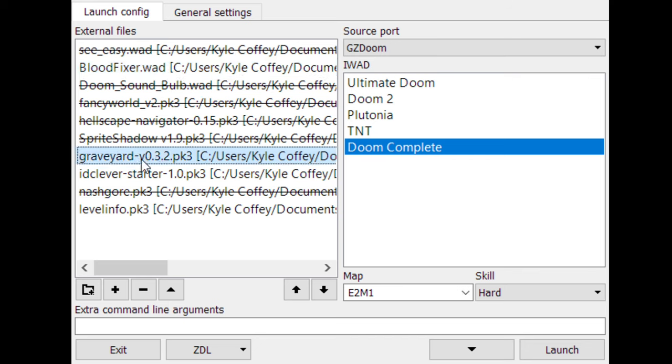I also added the Graveyard mod, which will show you where I've died. It persists across save files and reloads and all that. So that's a pretty neat mod for if you want to just see where you've failed.